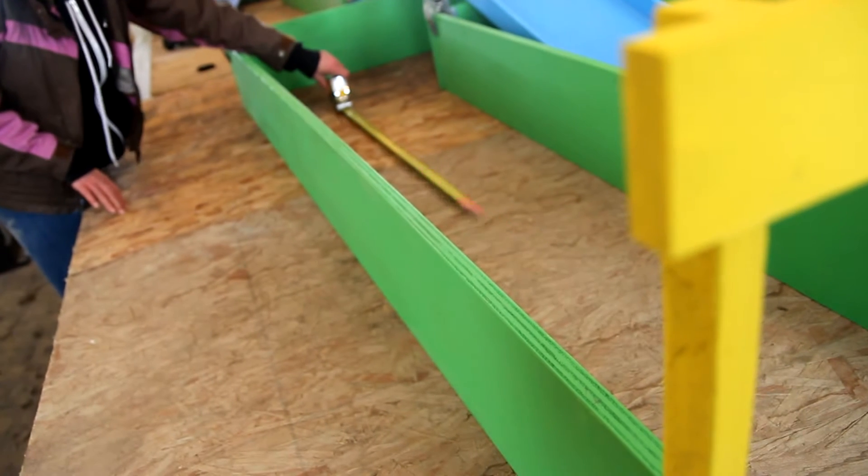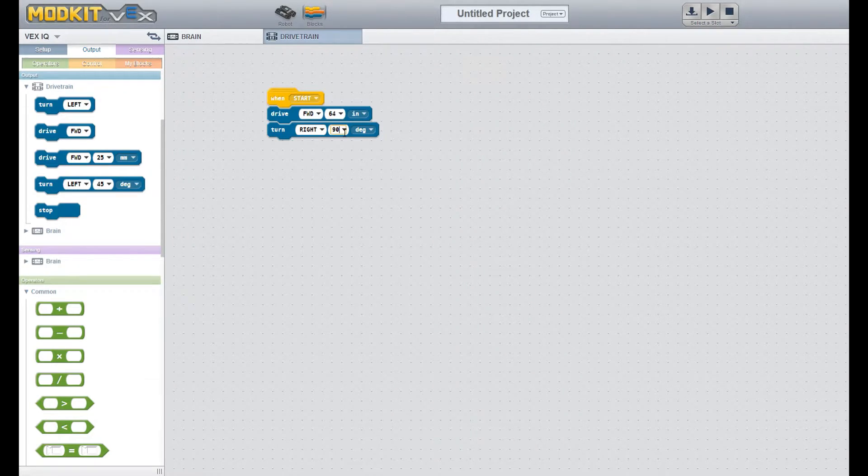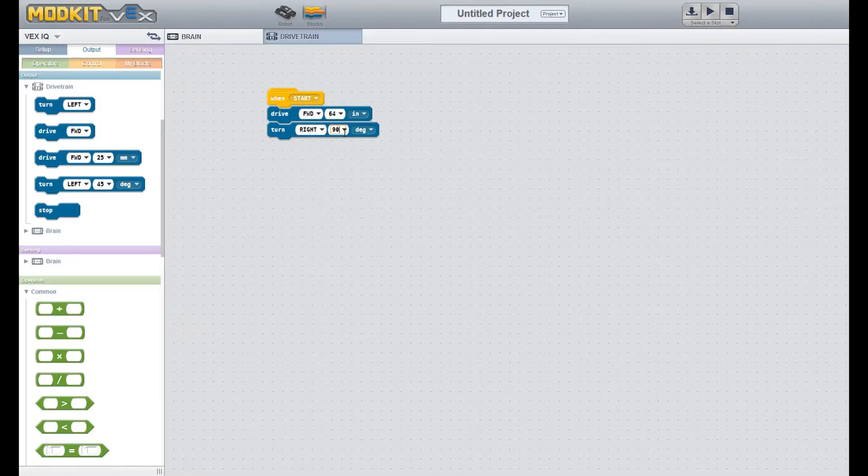Once you've figured that out, just enter the number in your command block. Make sure you're on the right units of measurement. With these command blocks, you can make your robot drive forward or backward, or turn left or right. On the robot challenge course, all turns are 90 degrees, but we found that just entering 90 degrees didn't always make the robot turn exactly 90 degrees, so you'll have to experiment with making that number a little higher or lower depending on your robot.